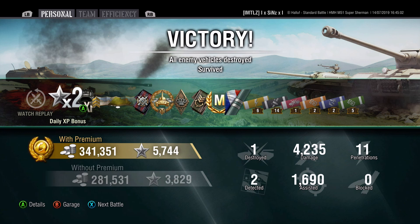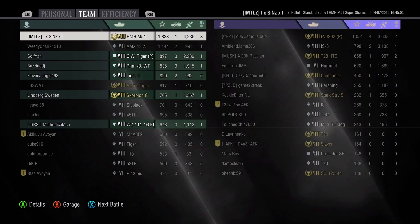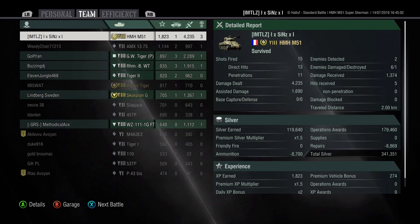Part of that silver was likely from a mission reward, but even so that's a crazy amount for one game. We also picked up 5,744 experience. Moving on to the team score — we topped our team by about 2,000 damage. The closest player was the GW Tiger P with a base XP of 1,823. So if you're looking for what base XP you need for a mastery in the M51 Super Sherman, look no further. We fired 15 shells, 13 hit the target, and 11 of those penetrated.